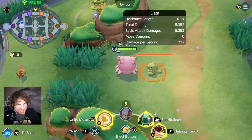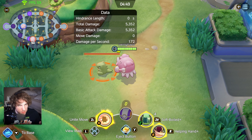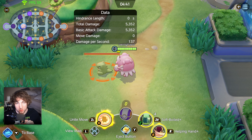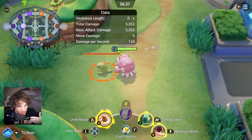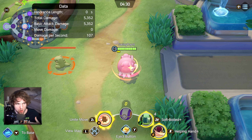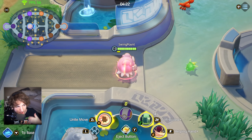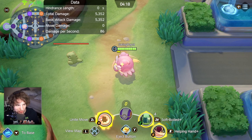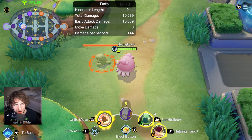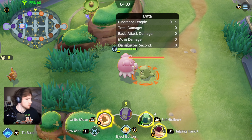Not only does Blissey get this 15% damage boost, so do her teammates. On something like a Cinderace, or a Lucario, or maybe a Charizard — anything that's really doing a lot of physical attack damage — they're getting a huge damage boost any time Blissey uses this skill. Imagine this on Charizard, because his big thing is that he's always attacking, and since Helping Hand helps you keep up with them and boost your attack, Blissey does a lot for the team. Not only can Blissey do a lot of damage for herself — close to 4,400 damage — but the fact that she's also doing it for her teammates is incredible.